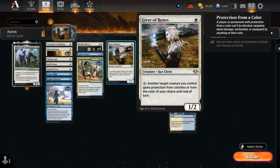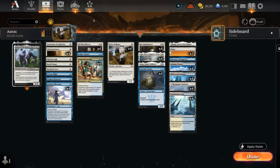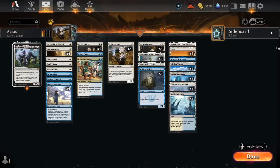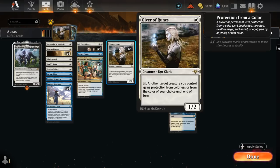We're also playing four copies of Giver of Runes, a recent addition in Historic Anthology. It's a 1/2 that can tap to give another target creature we control protection from colorless or from a color of our choice until end of turn. Since most interactive decks in the format tend to be red or black, the Giver won't interfere with the aura plan. If we had white enchantments on Core Spirit Dancer and the opponent tries a white removal spell, naming protection from white is awkward since the auras would fall off — but for the most part that hasn't been an issue.